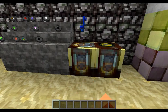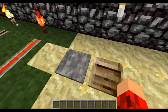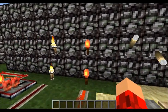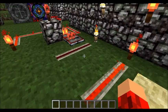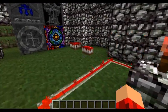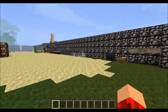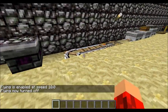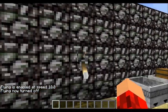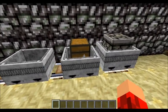We've got the note block, the jukebox, and the records. The pressure plates, the levers, and the buttons. Redstone torch. Torch. Inactive redstone. Active redstone. Inactive repeater. Active repeater. Inactive redstone torch. And we've got the cake and half-eaten cake - the icing looks a little bit like blood, but okay. Alright, so here we've got the curved rail, the regular rail, the detector rail, and the booster rail. Now we've got the mine cart, cart with a chest, and cart with a furnace.